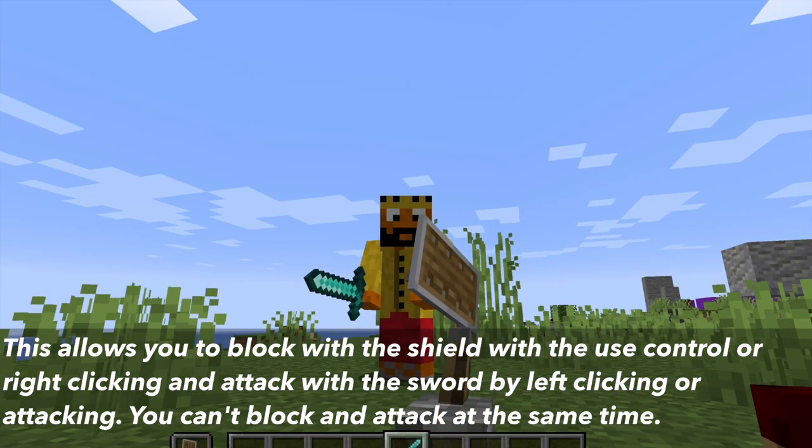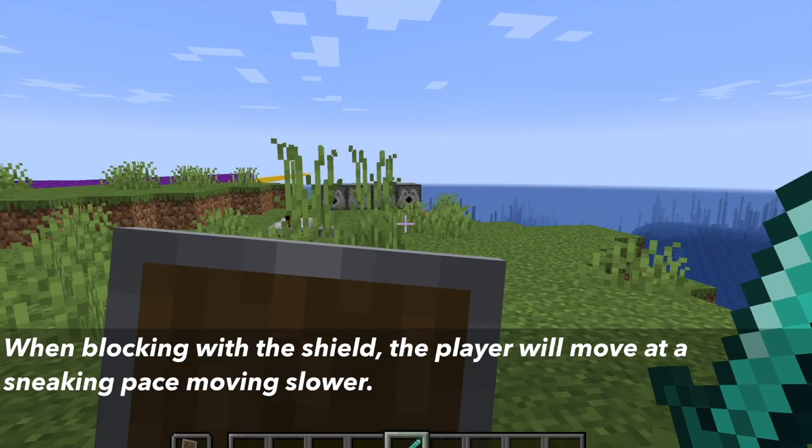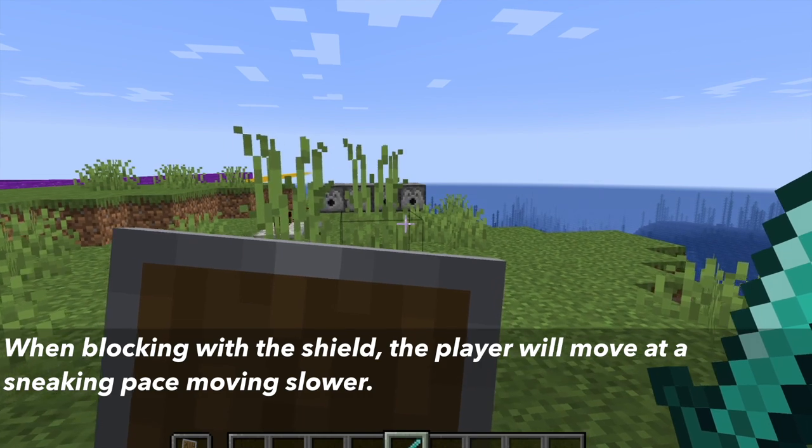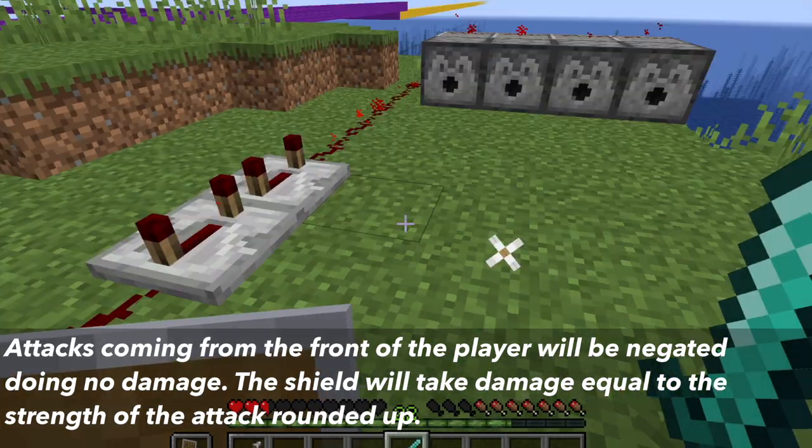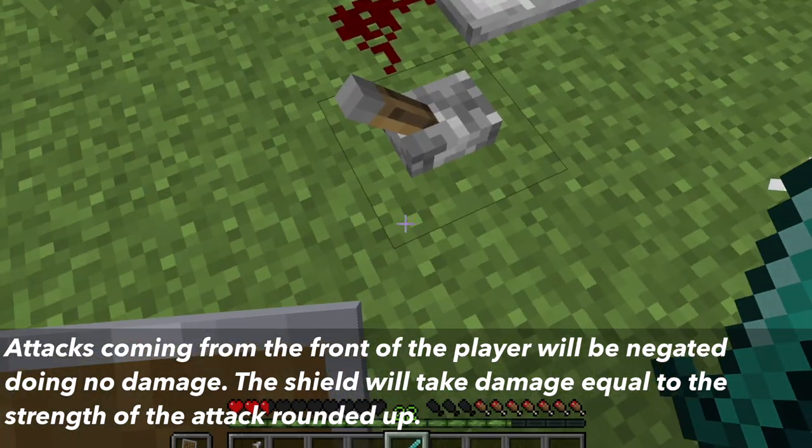You cannot block an attack and attack at the same time. When blocking with the shield, the player will move at a sneaking pace. Attacks coming from in front of the player when blocking will be negated, dealing no damage.